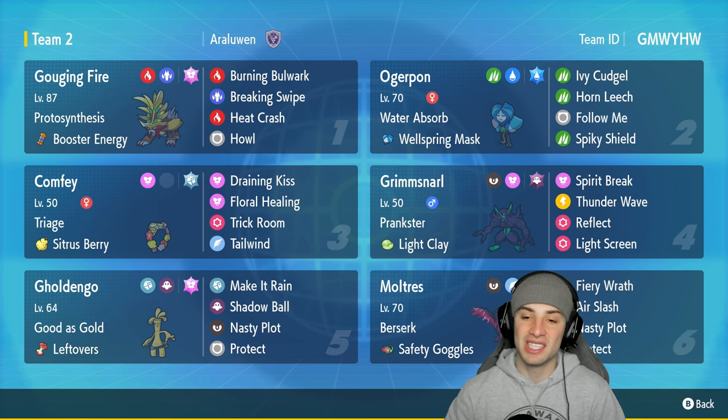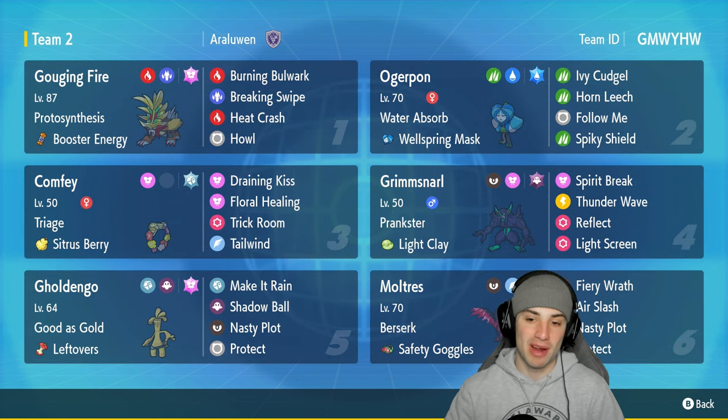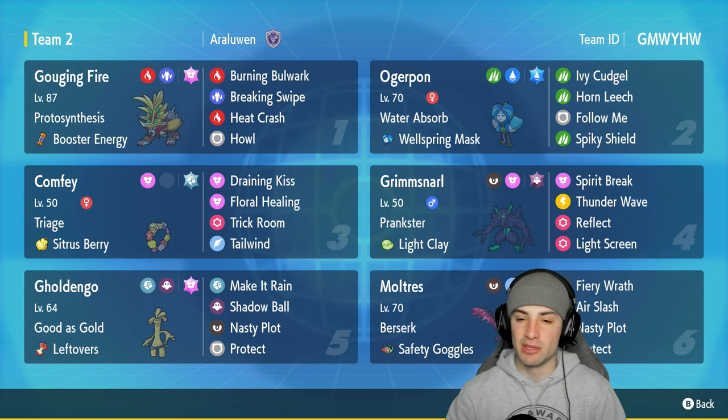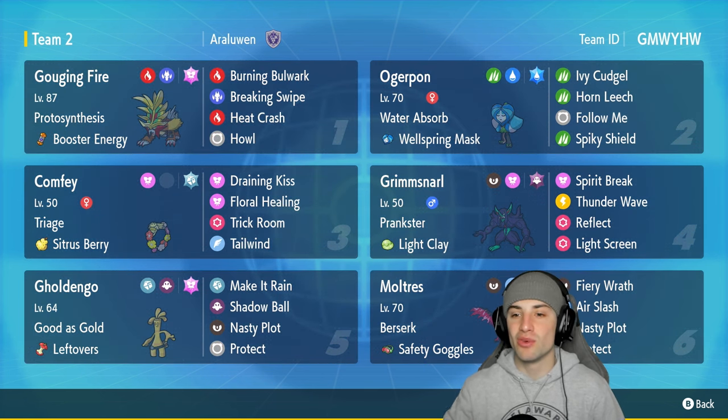Another Pokemon on today's team is support Grimmsnarl — my favorite support Pokemon right now. It's got Prankster with Light Clay, both screens Reflect and Light Screen, Thunder Wave, and Spirit Break, which I believe to be one of the best movesets for Grimmsnarl.